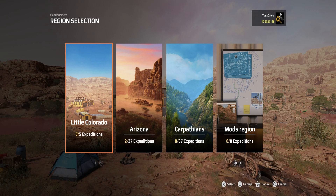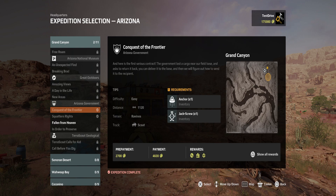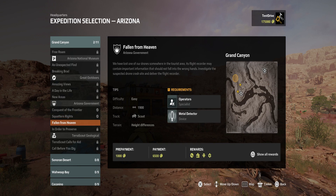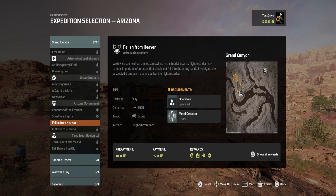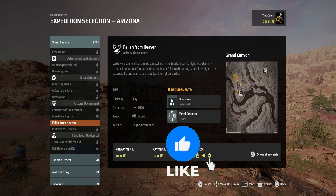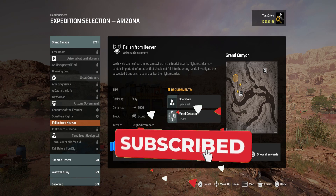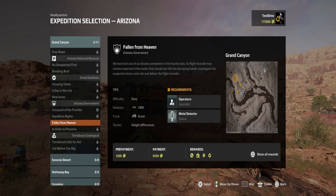I think that is going to do it for this episode. We did two expeditions: the Contest of the Frontier and Squatter's Rights. In the next episode we will be doing 'Fallen from Heaven' and probably 'Improving in Order to Preserve'. I really hope you enjoyed Arizona. Don't forget to hit the like button if you are enjoying the series, and of course get yourself subscribed so you never miss a video. A massive thank you for watching, take care and goodbye.